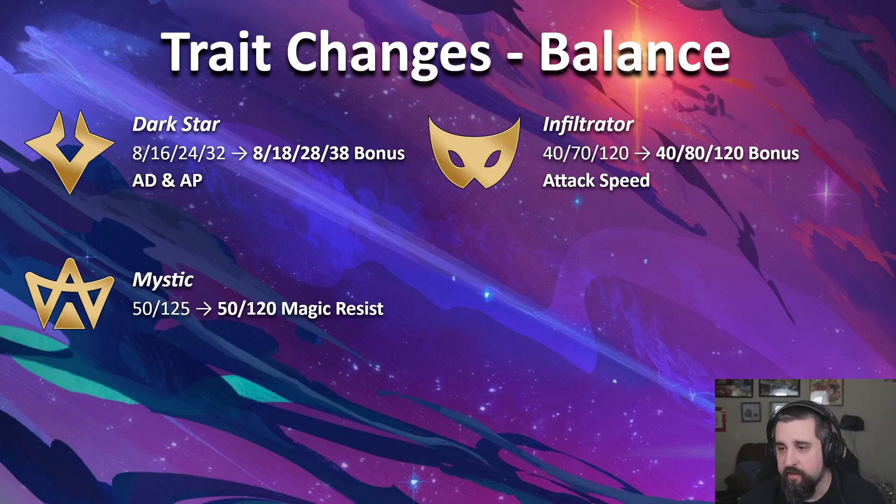On Infiltrator: we're seeing a lot of two Infiltrator — two Infiltrator might actually be a little overpowered, but we're leaving it alone for now. Fizz especially is getting played a lot. Not much four Infiltrator, so with four Infiltrator we're giving it a 10% buff. If you want to go four Infiltrator or maybe get an Infiltrator spatula, it should be a little more worth it now. On Mystic: the meme has been four Vanguard, four Mystic as the really strong, reliable comp. It's strong, but it's not grossly overpowered and we're seeing it fall out of the meta already. Four Mystic loses 5 MR — a very light touch. Four Vanguard, four Mystic should be a playable comp, just not a guaranteed win.